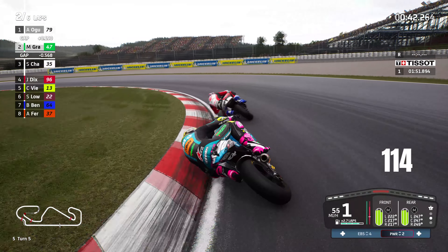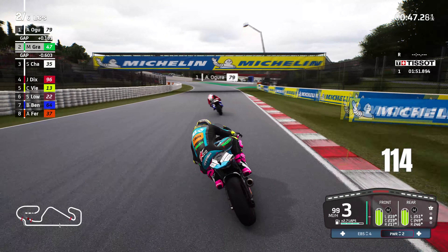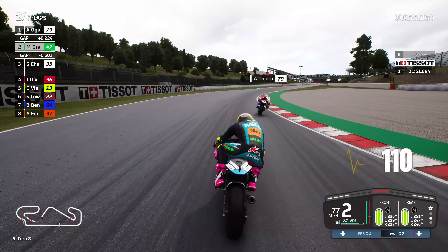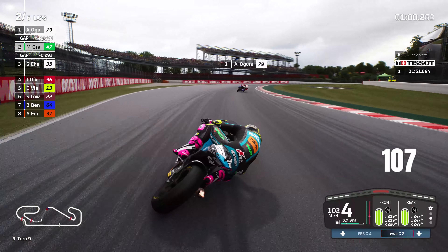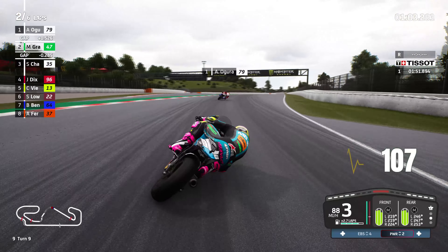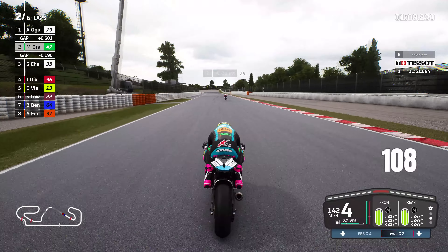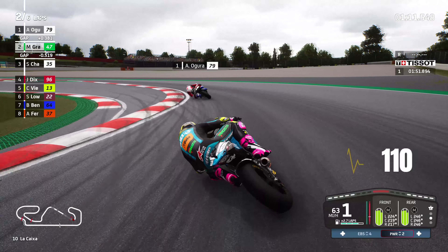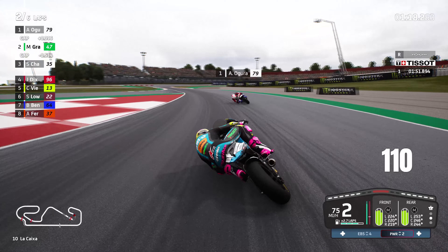We go firm on the brakes and bring it into the left-hand side for turn 5, keeping it nice and tight. The difference between us on Power Setting 2 and the AI on Power Setting 3 is really night and day. We're going to have to work out if we really need Power Setting 3 — I'm beginning to think we might. We're losing a significant amount of time on the acceleration parts and the long straights. Power Setting 3 should be used, but I want to be stronger on the brakes, more competitive while still using Power Setting 2.